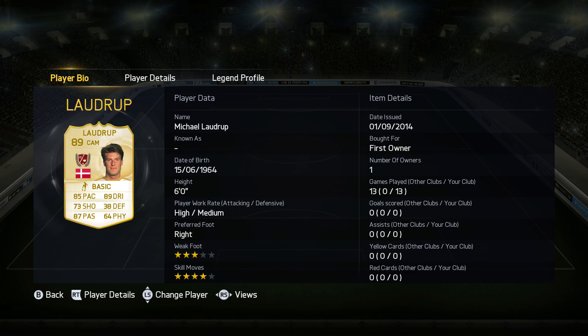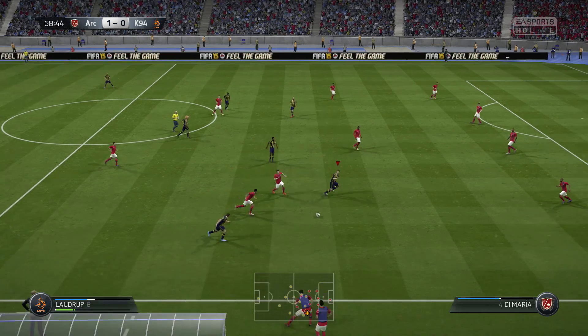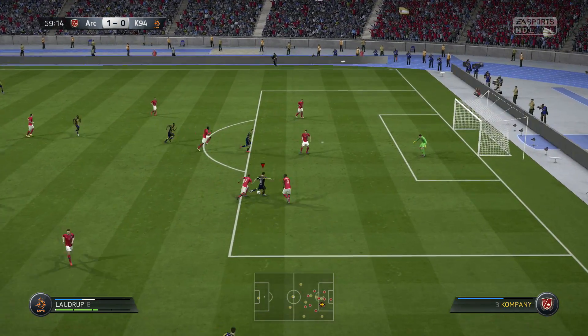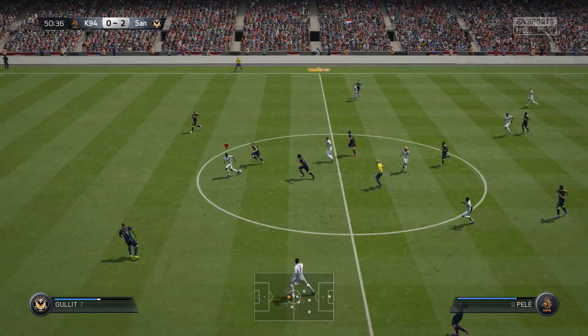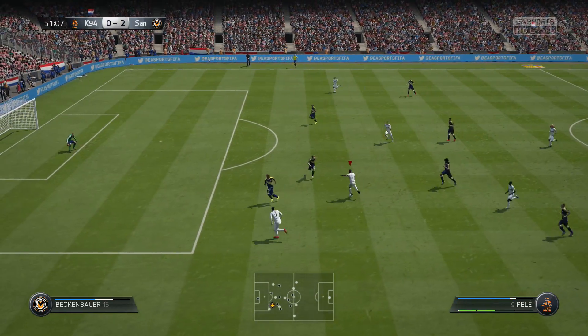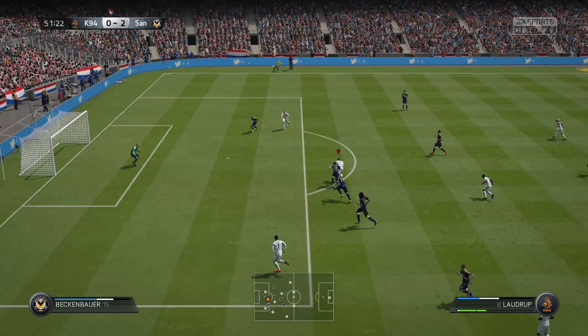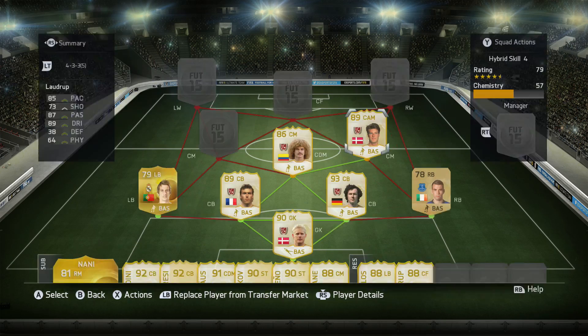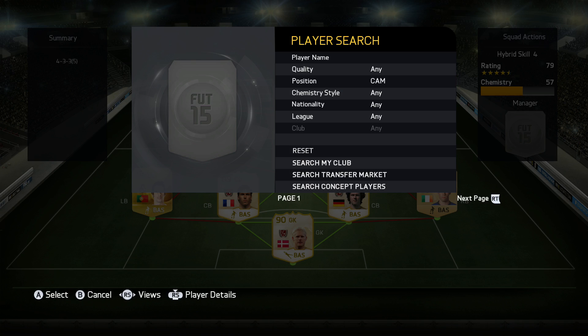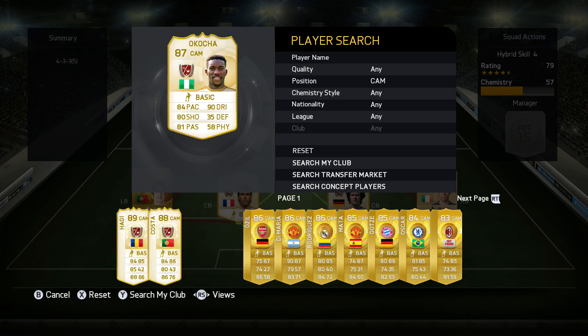Alongside him we have Michael Laudrup as a center mid — he plays as a center attacking mid but does get enough chemistry. This guy is absolutely fantastic, especially when it comes to dribbling. He has 4-star skill moves, I think 3-star weak foot which is probably the downside, but I really enjoyed him. Unfortunately I couldn't score a goal with him, but I was pretty close with the first clip.